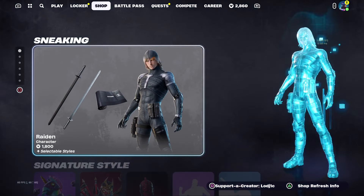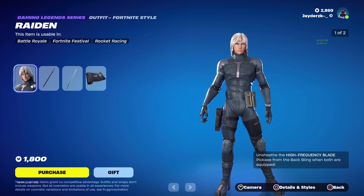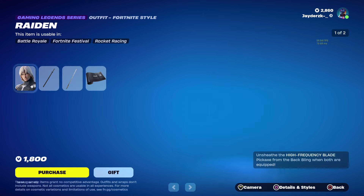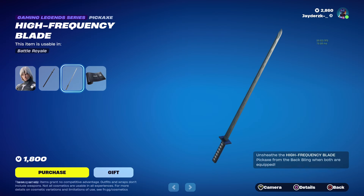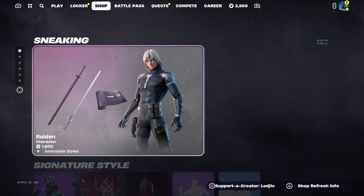This is today's item shop. The Raiden skin is finally here — let me know down below what you actually think of this. I think this is a really cool skin. Obviously it has the edit style to put the mask on or off. I think it's also very good value: 1,800 V-Bucks for a skin, back bling, pickaxe, and a cool wrap — really cool.